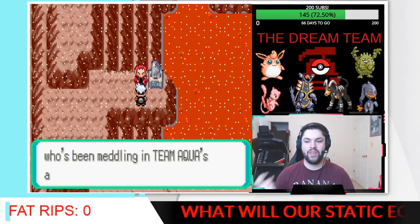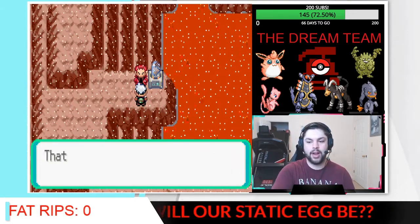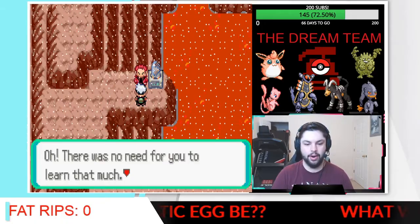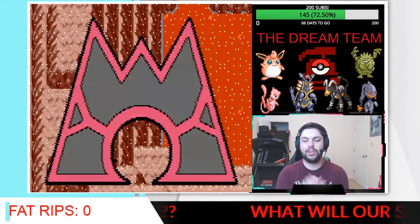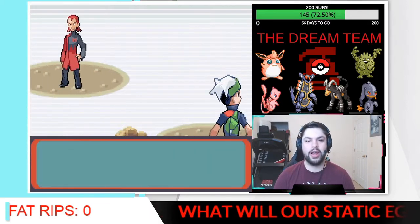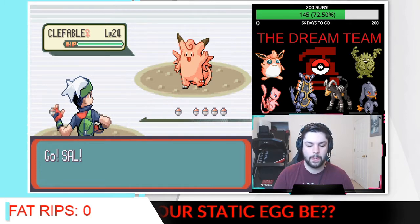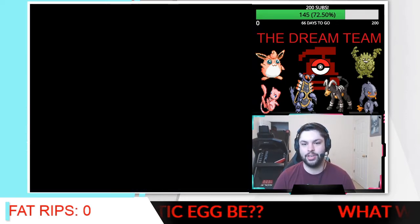Today we're going to be fighting Maxie and then making our way to Flannery. I actually remembered for you guys to guess what our Static Egg will be if you want your chance at naming the Pokemon that comes out of it. We'll have a couple episodes because it'll be a little while until it hatches. If this is your first time checking out my channel, thank you so much — I truly appreciate it. If you want to know what a hardcore Iron Man randomized Nuzlocke is, check the description down below as it has all of the rules, and it also has a link to the playlist.